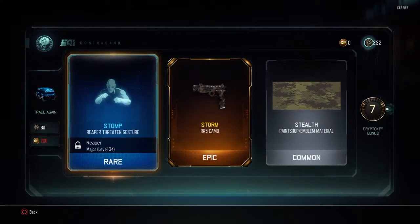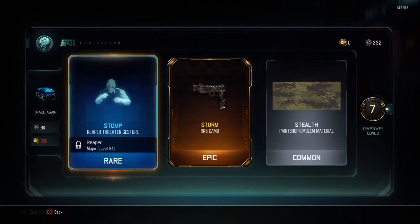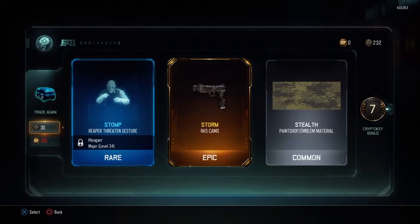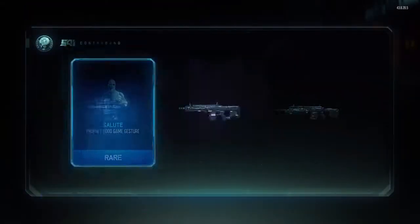Storm — you sexy bastard. Reaper, I don't use Reaper. I don't know how I worked on this prestige — I didn't really get into him on the first prestige or even before I prestiged. But that epic camo is literally sexy as hell.